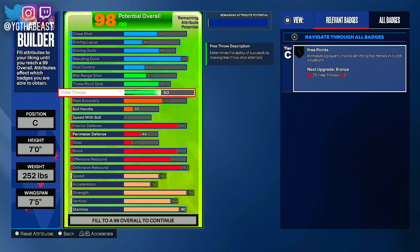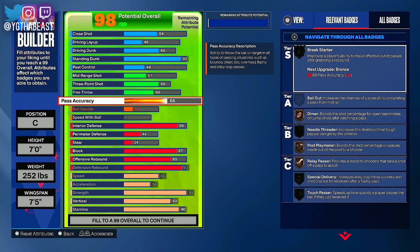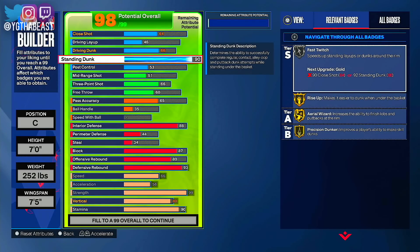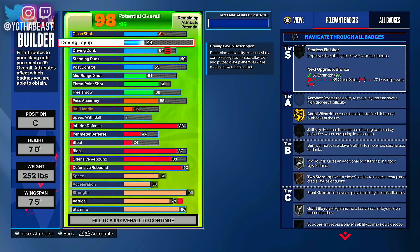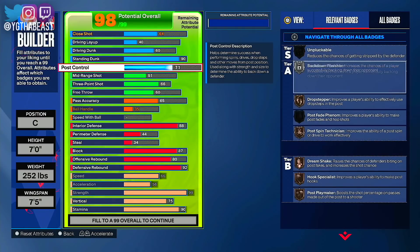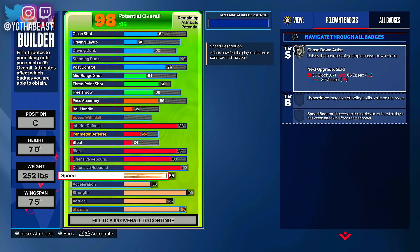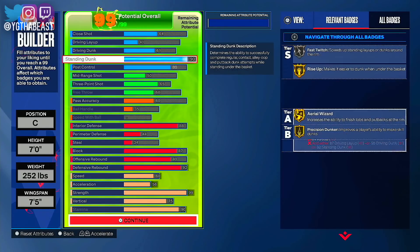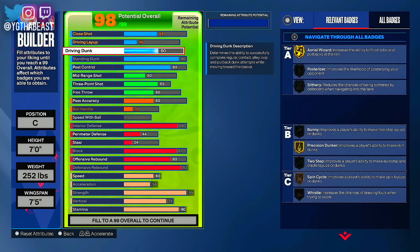92 standing dunk should be more than enough. I'm not an advocate of having a low free throw because bigs are going to get fouled and your team needs to rely on you. If you're playing Park you might want to go with the seven-footer — I got a six-foot-eleven power forward, and you could probably get away with six-nine or six-ten at the power forward position as well. 66 speed, 90 stamina — but that stamina was draining running up and down that court for my rec and comp pro-am players.